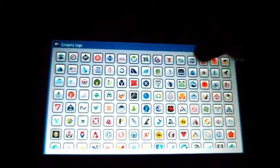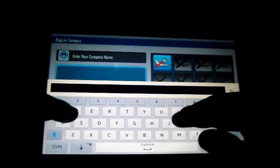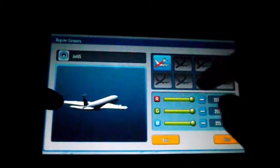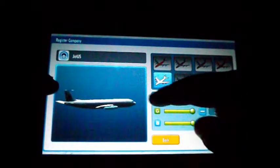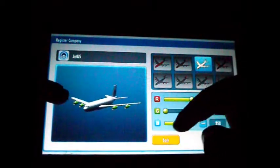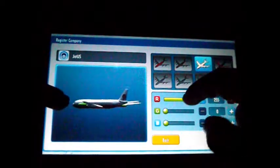For your airline, you can customise what you want — you've got your logo here. I'll call myself Jet US, even though I am based in Heathrow, because that doesn't really make sense. But never mind, you can customise your airline. I'm just going to have green engines and a bottom bit of red. Why not? That's just going to be my airline.